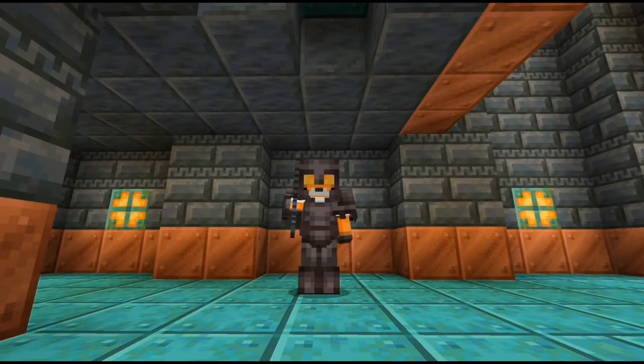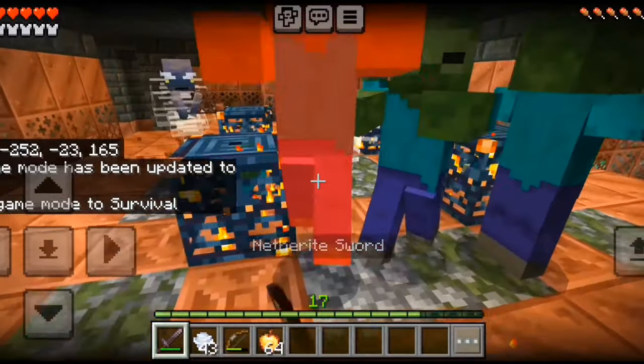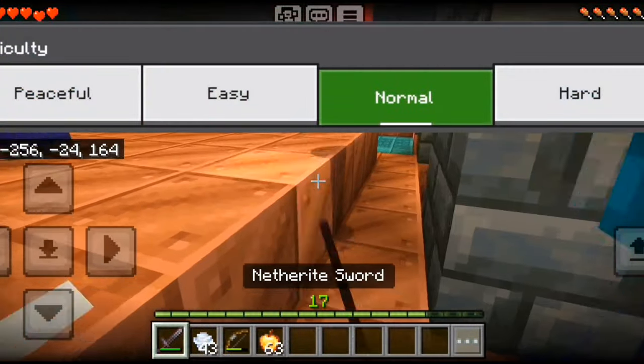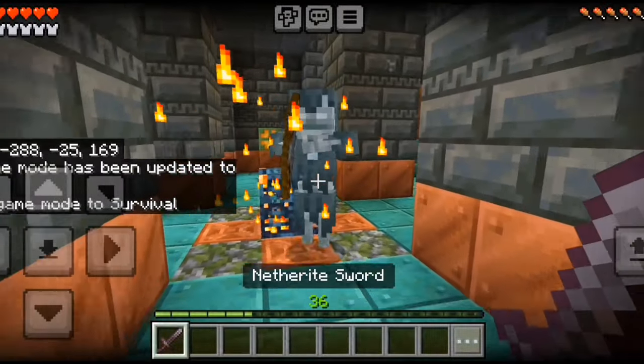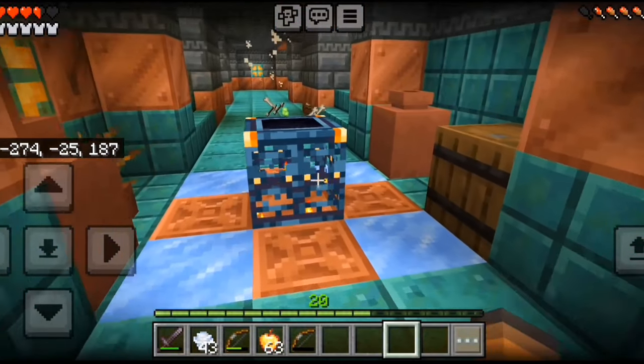There are also trial spawners found in the chamber. These new spawners spawn groups of mobs where you can train your fighting skills. The difficulty of the spawner is increased when there are more players on the server. Trial spawners can also be activated again after a cooldown once all the mobs are killed.